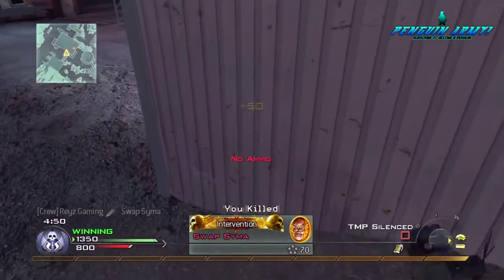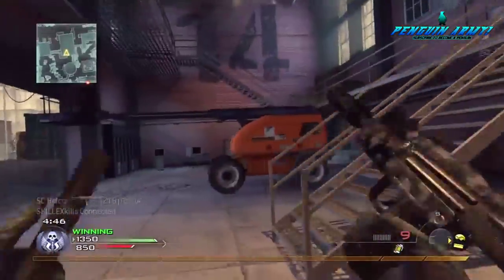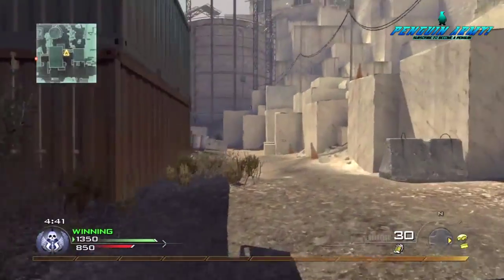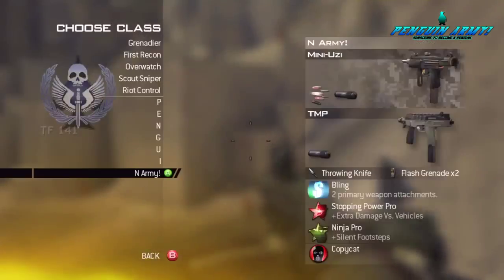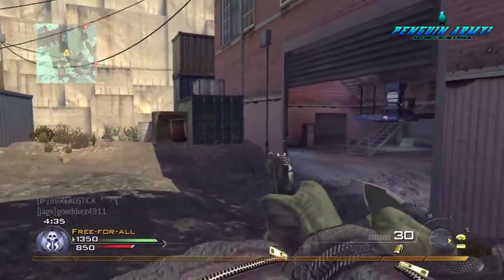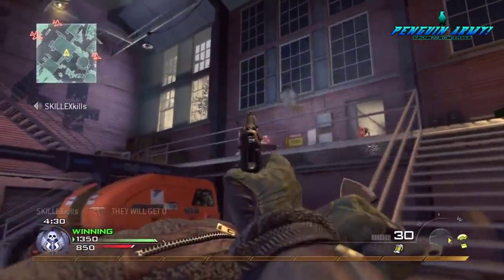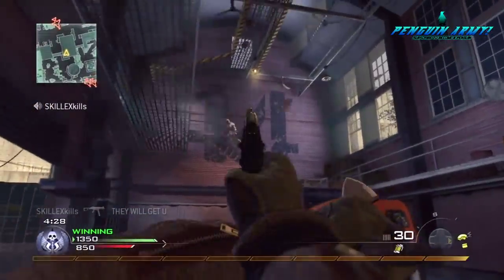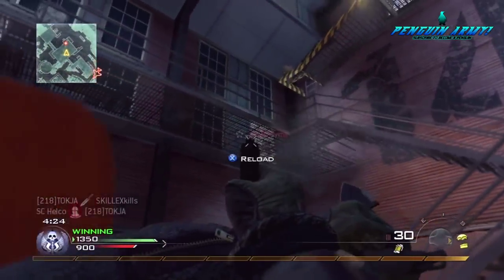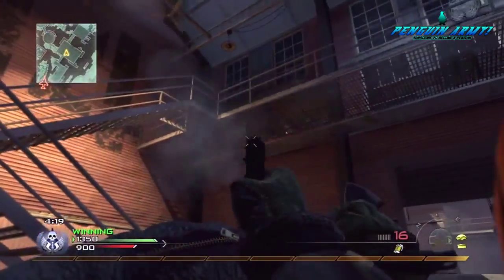For my third and final perk I have Ninja Pro. For those of you who don't know why people use Ninja, it's for sound whoring — listening for footsteps. Sound whoring is basically where you listen for people's footsteps in-game to pinpoint their exact location, so you're already ready when they come out. You get the advantage on them and know how to set up and kill them. I like Ninja Pro the most because it gives me silent footsteps and lets me hear where people are coming from.